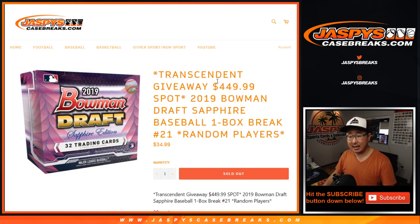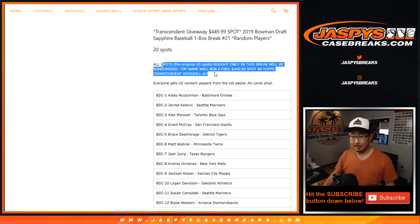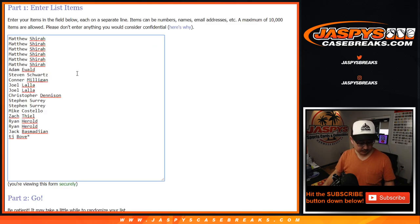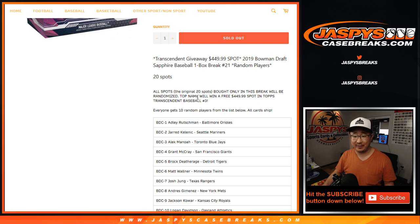Hi everyone, Joe for JaspiesCaseBreaks.com coming at you with 2019 Bowman Draft Baseball Sapphire Edition. This is a one-box random player break number 21 from JaspiesCaseBreaks.com. One spot gets you 10 teams. Also, the whole point of this break is that if you bought into this break, we're going to re-randomize the original 20 names. The name on top is going to get into Transcendent Baseball Hall of Fame Edition break number 3. We did get a third case, so keep chipping away at that on JaspiesCaseBreaks.com.